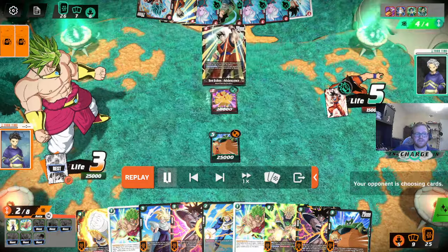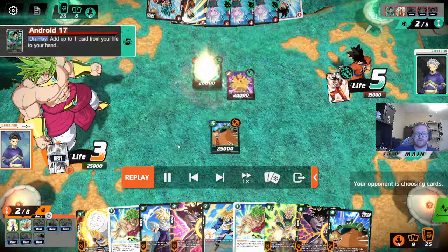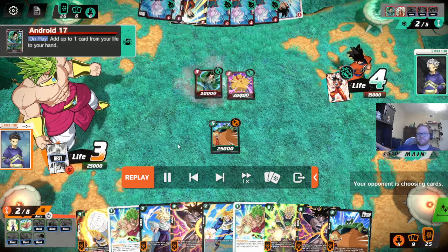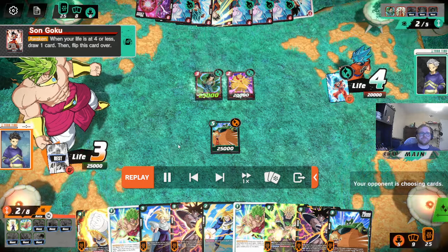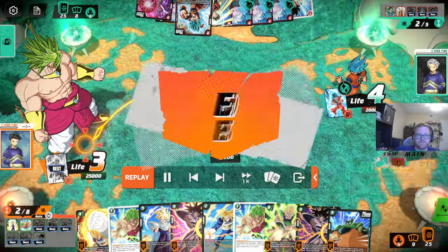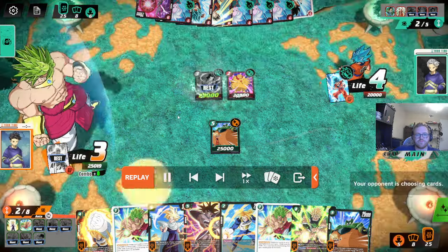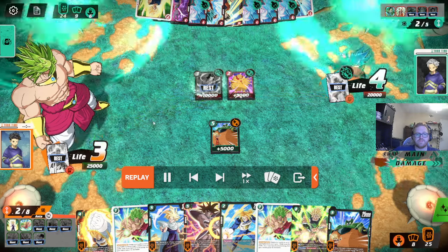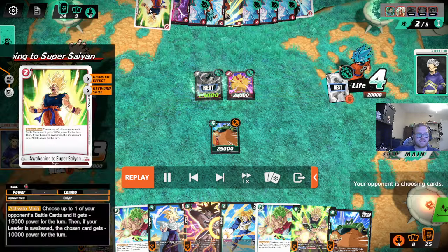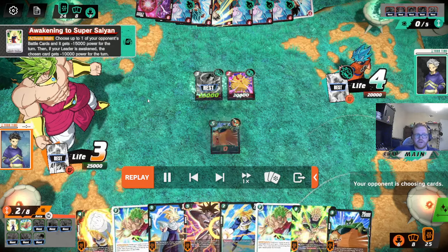That was not good on his part because if you had a Droids there, you super clean him up. He gets really wrecked by our Droids there. I'll probably just combo this Botamo off in all honesty - he's not going to be able to attack at any point. He did get this though, which is going to just clear your Goku. That was a pretty good top deck. I think that Awakening card is pretty strong for specific situations like this.